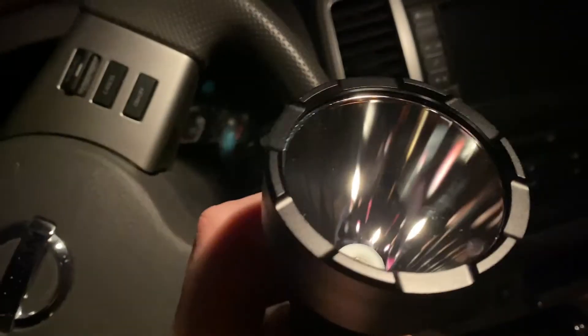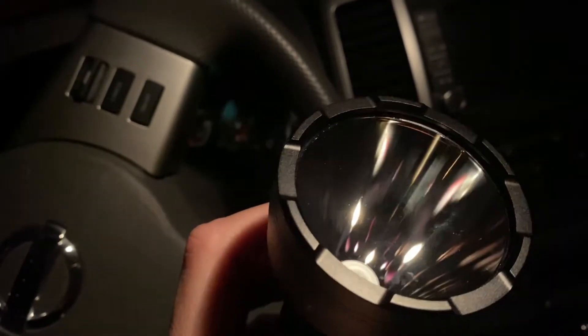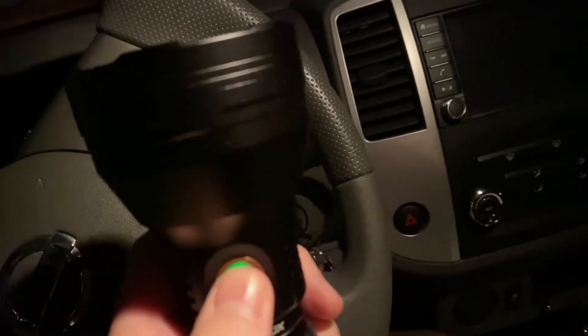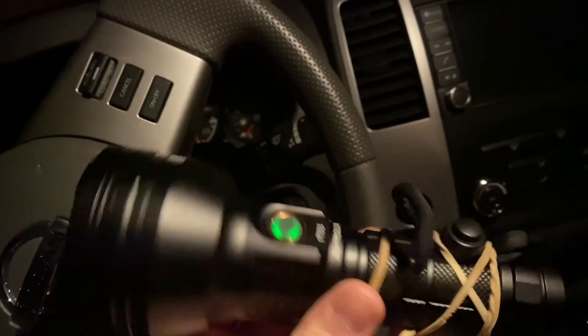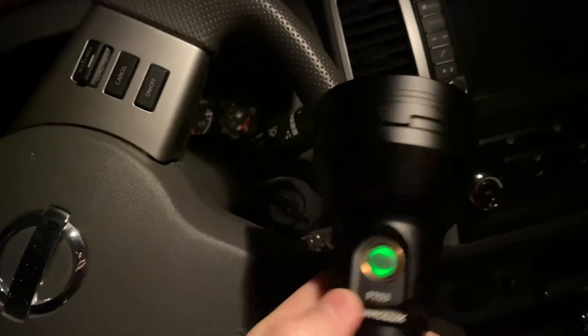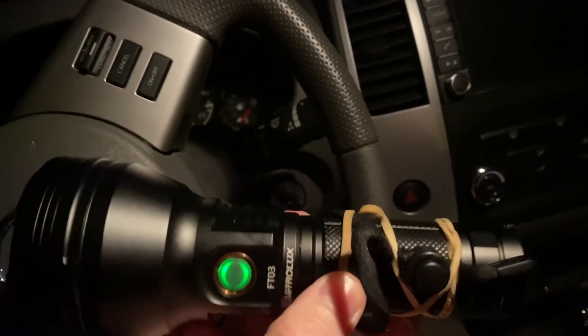This one, even though it looks like it has a smooth reflector, is also a little bit frosty — just a touch, mostly smooth but frosty. I have it on momentary after a big ordeal trying to get the NARSIL modes to work, but that's a subject for another time. We're going to take it out and blast it at 648 meters and see how it does.